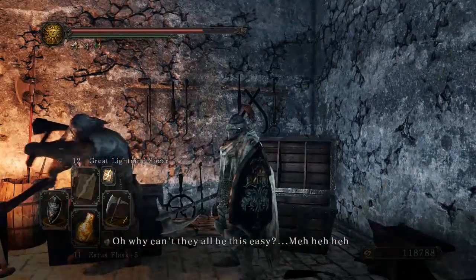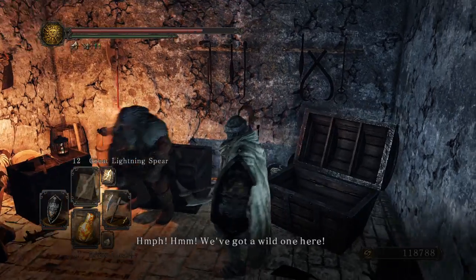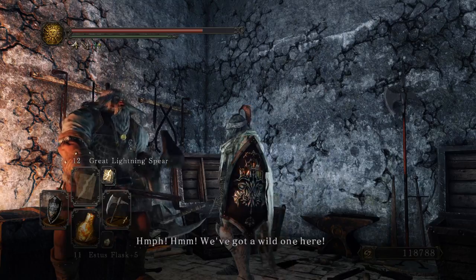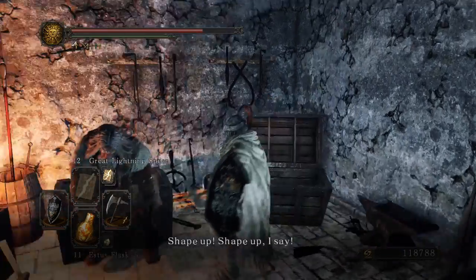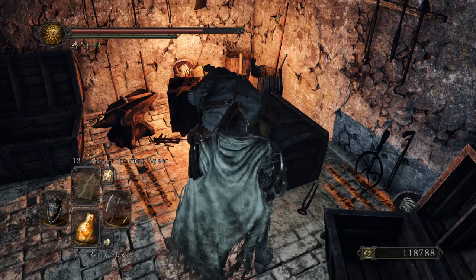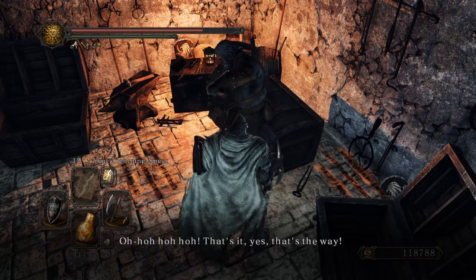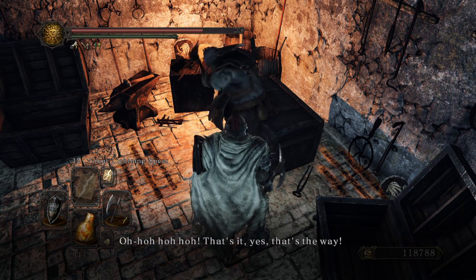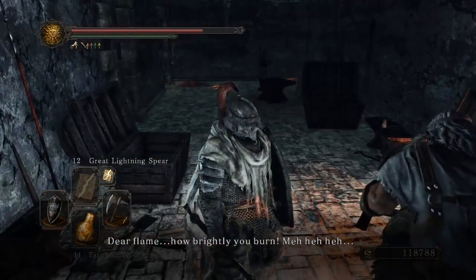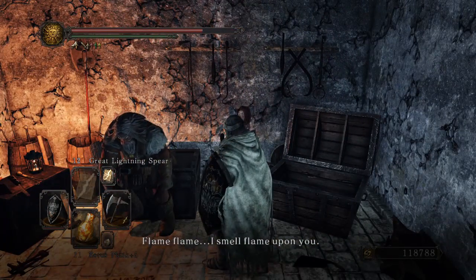We just saw something we shouldn't have seen. Don't let go of those tongs, buddy — you've got a mile in the air. That's the way. Cheese guy. Dear flame, how brightly you burn.